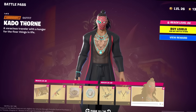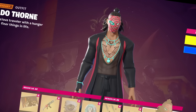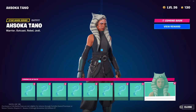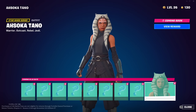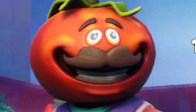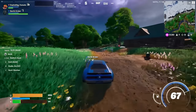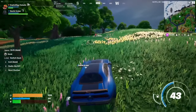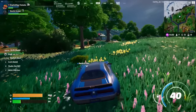And then, of course, Kato Thorne — a ferocious traveler. He's a vampire. Also, you can unlock Ahsoka from Star Wars in about a month. Solid battle pass — make sure to use code TOMATO, please. Sadly, there is no Midas this season, but I have a feeling he will be back. Even though there's no Midas, Kato Thorne is an awesome replacement.